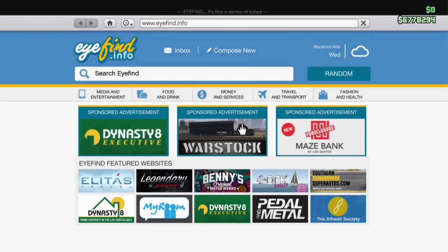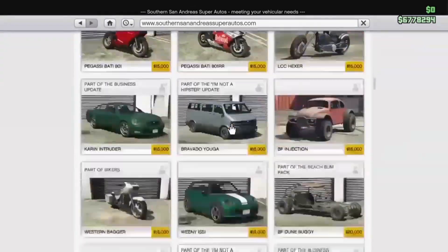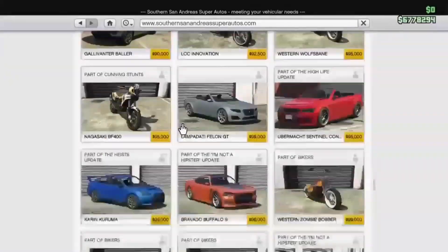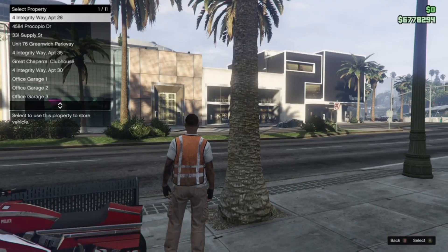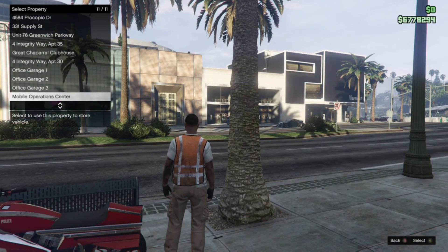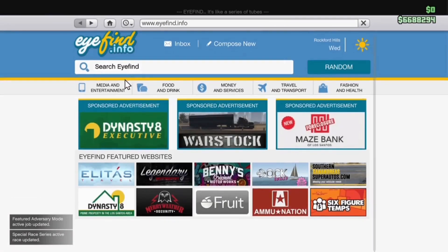Today we're looking at vehicles — new to some, but if you hadn't already got these, they'll be new to you. The first one is the American Chopper. At $90,000, this is one of my favorite bikes in the game. It's just so patriotic — you cannot miss it. It's a beauty to look at. I'm not a real big bike guy, but I like to have it in my garage, so I went ahead and purchased it.